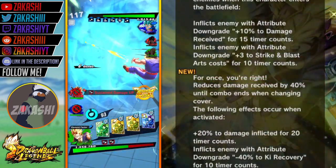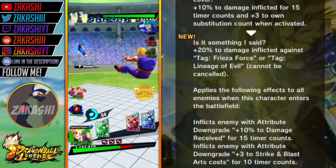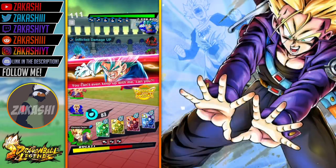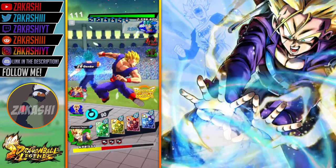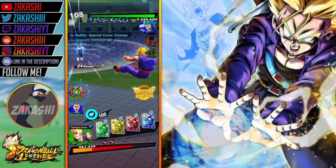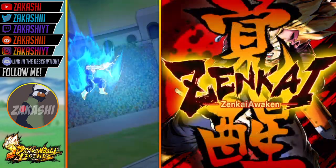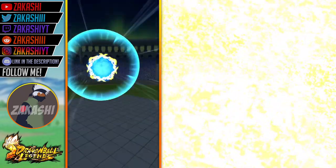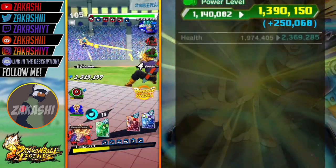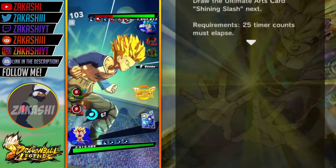10% might sound little, but it makes a big difference — trust me. And you can do that up to two times. So say if you have a character like Gohan from the movies, the one that came out with LF Gohan, his ultimate art actually reduces substitution count, so I could switch back into Trunks and switch back out very fast — that's very useful. But that's why they limited it to up to 20%, so you can only switch out twice in one go. That's mad useful, and it doesn't decay actually. It doesn't have a time limit — it doesn't say '10% damage inflicted for X time counts' like other characters usually do. Which is actually pretty good.